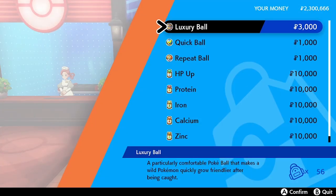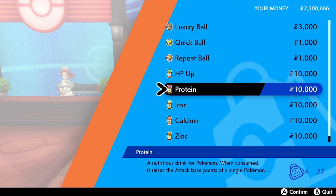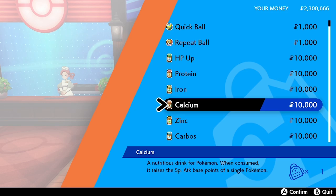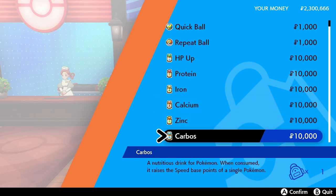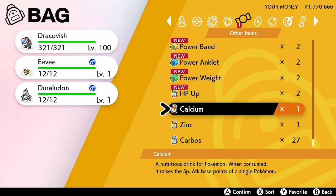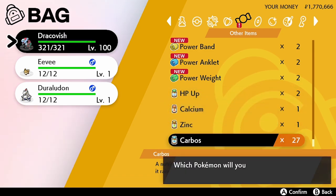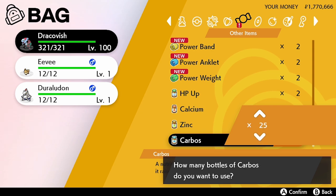In previous generations, a trainer could give a Pokémon vitamins to increase a certain EV, but they were limited to exactly 10 vitamins per stat, meaning you could only use them up to 100 EVs. After this you would have to use alternative methods to max out a particular stat's EVs. Now with the introduction of Sword and Shield, this limit has been completely removed.